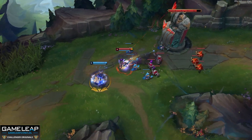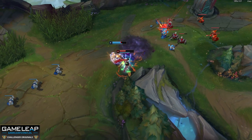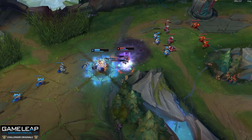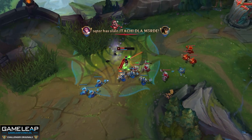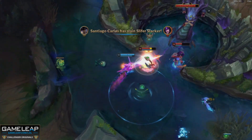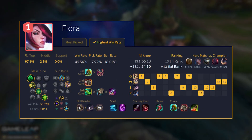With Grasp of the Undying proccing off her lunge, and then the vital damage if she manages to hit it — get me out. With Mana Flow Band as well, it gives you enough mana sustain, and Scorch gives you so much tick damage. After a while, you're going to out-sustain pretty much anyone, and the damage you deal is legit. And just like I mentioned for Camille, the build is exactly the same: Divine Sunderer, Ravenous Hydra, into Death's Dance.